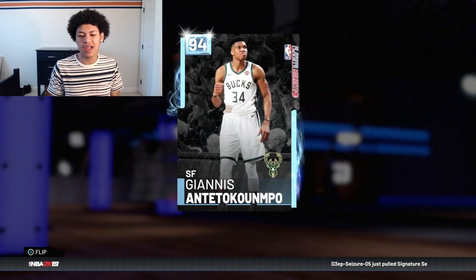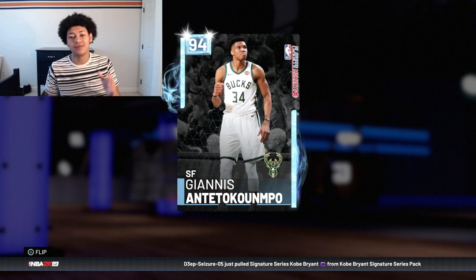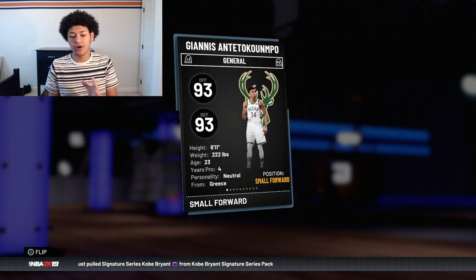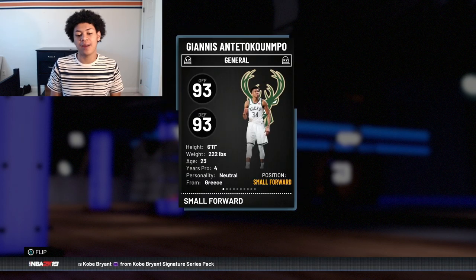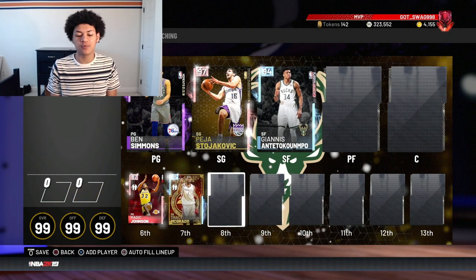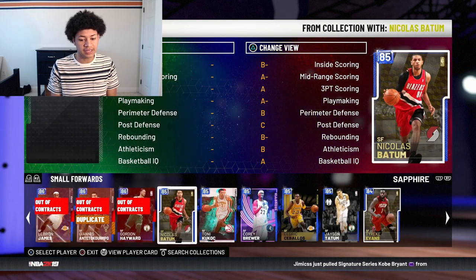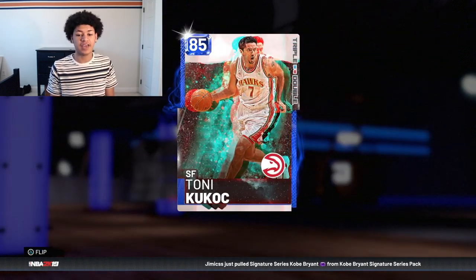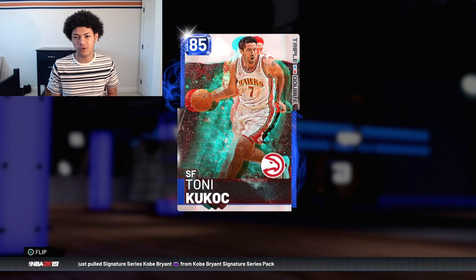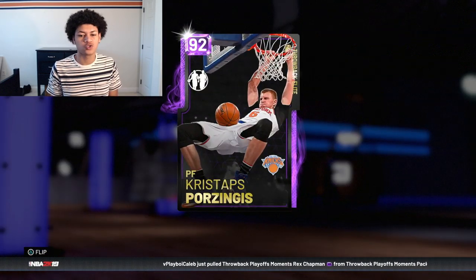At the small forward position we have a Diamond Giannis — his true position is small forward, though the Bucks run him everywhere. He's standing at 6'11". Off the bench at small forward, this card surprised me — I did not expect it to be 6'11" as well. This is a Sapphire Tony Kukoc, also standing at 6'11", with a primary position of small forward.